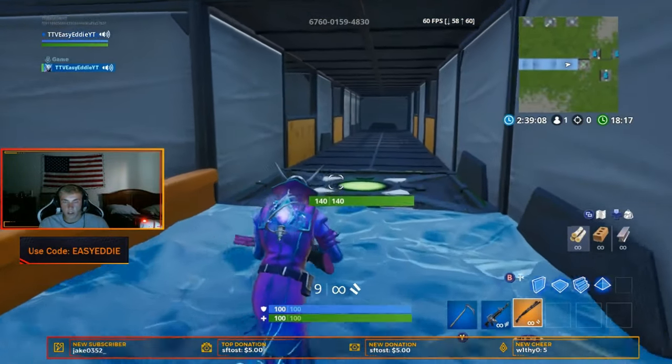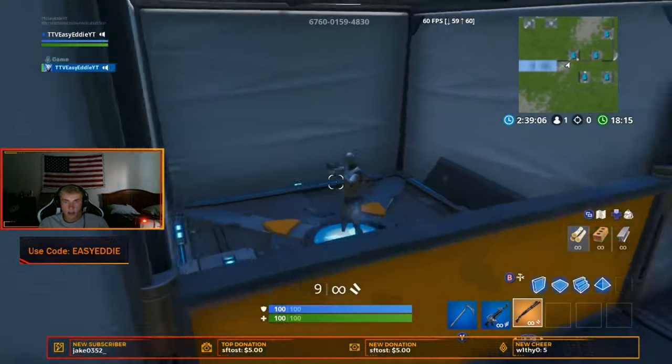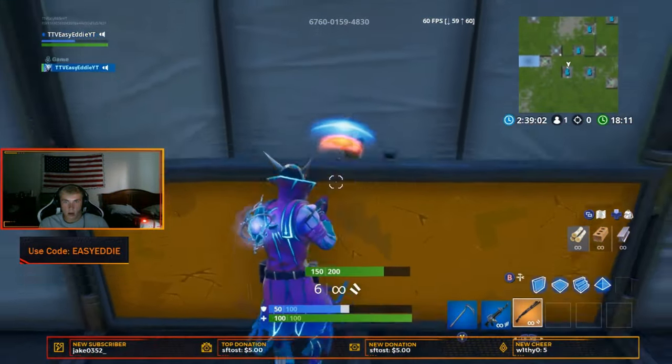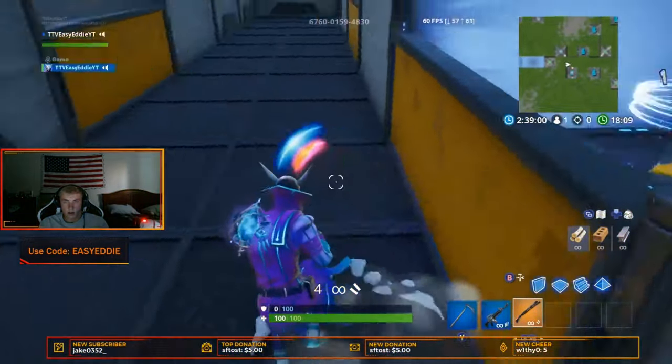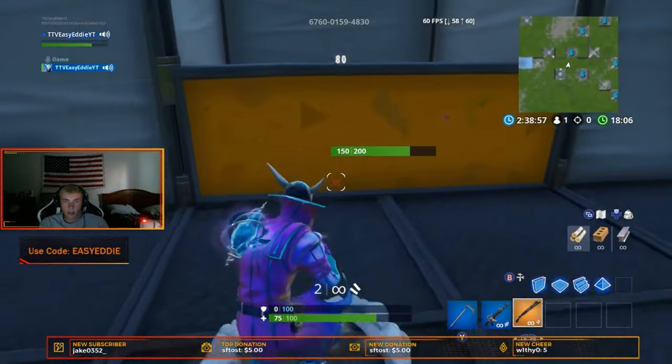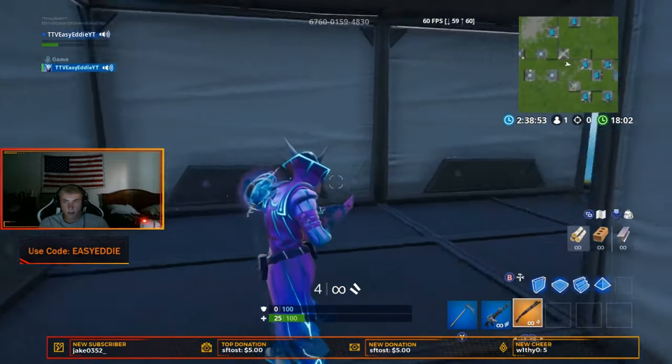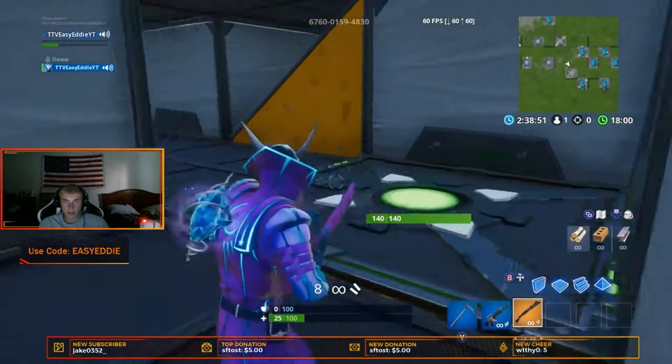Now you don't need your AR anymore, so you come over here. These are jump shots — whatever shotgun you have. And chances are you will die, so that's why I have spawn pads. Don't worry about dying. You've got spawn pads all over in place.